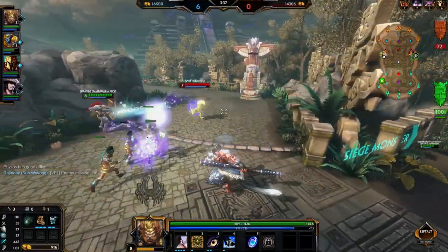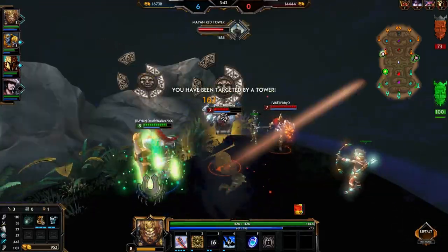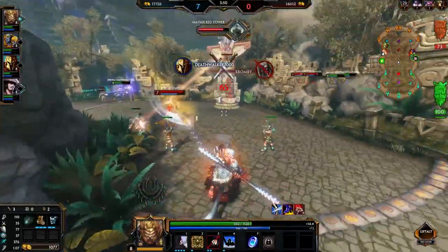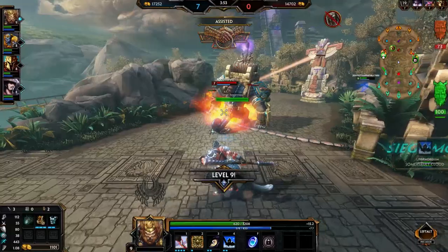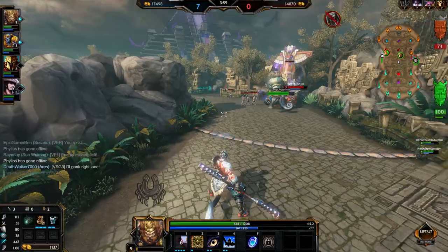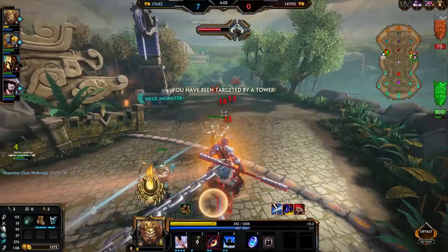We're going back into lane and I've decided to pick up Breastplate of Valor. It's a great pickup for Sun Wukong because it allows him to get his cooldown and his protections — a very important quality. Breastplate of Valor is one of the key staple items I like to build on my warriors. It allows me to have the physical protection but also the cooldown percentage, which I find very important.